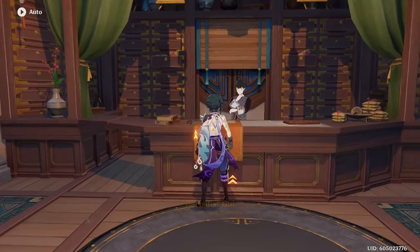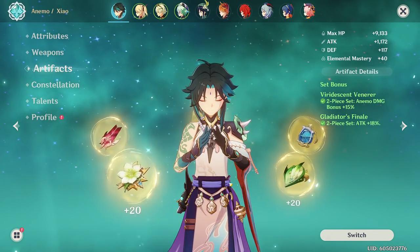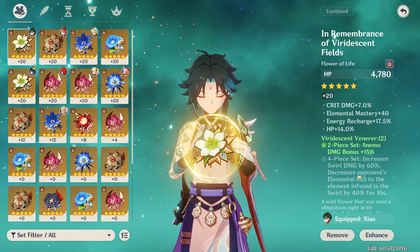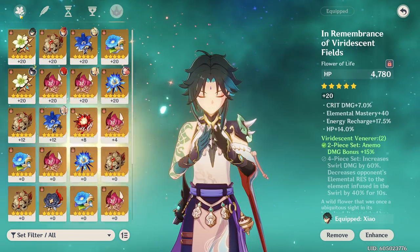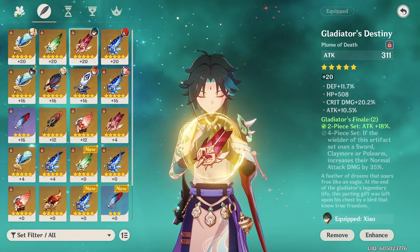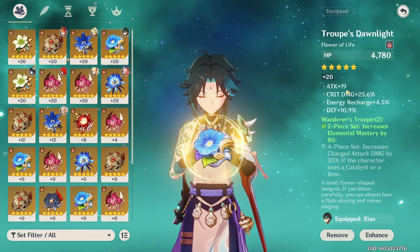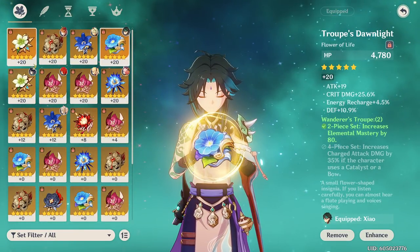The best artifact setup is 2-piece Viridescent Venerer and 2-piece Gladiator's Finale. Noblesse Oblige doesn't affect his demon form damage, and 4-piece Viridescent doesn't really do anything for Xiao. So honestly, his artifact options are not that great. Gladiator's is nice, but if it means losing artifacts with better Crit Damage substats, I wouldn't stress too much about completing the Glad set. For example, if you have a 25% Crit Damage piece from a different set and no Crit Damage Glad pieces, then using that 25% Crit Damage piece is the better move.